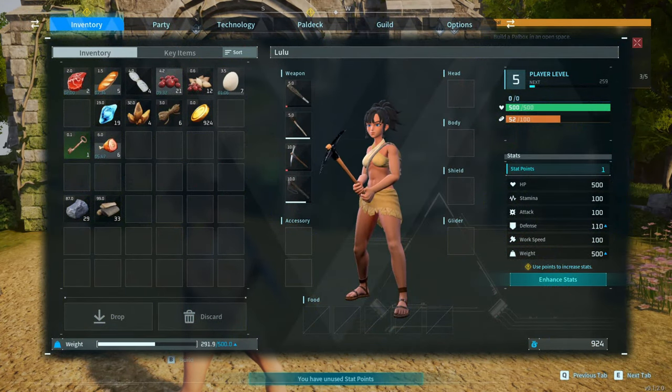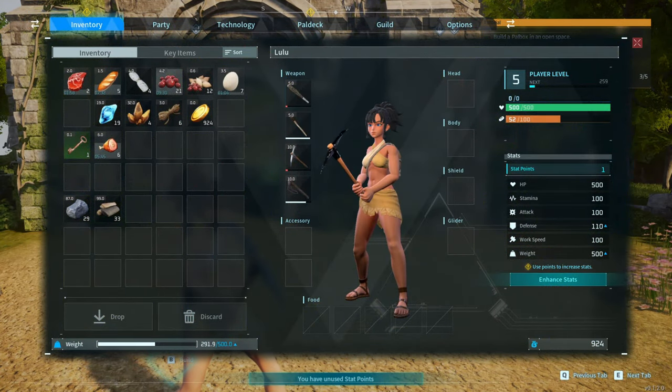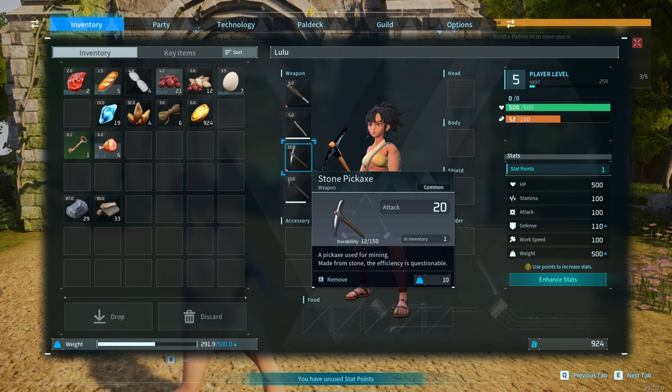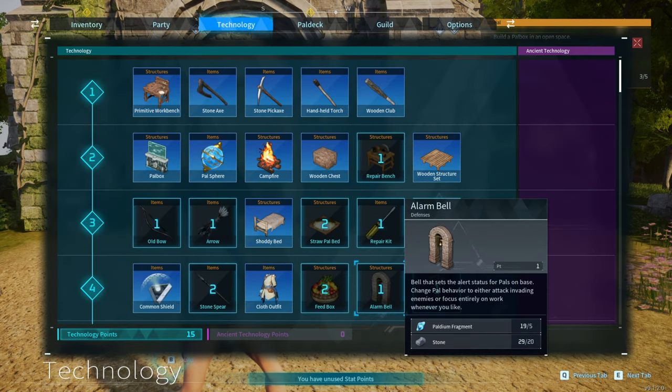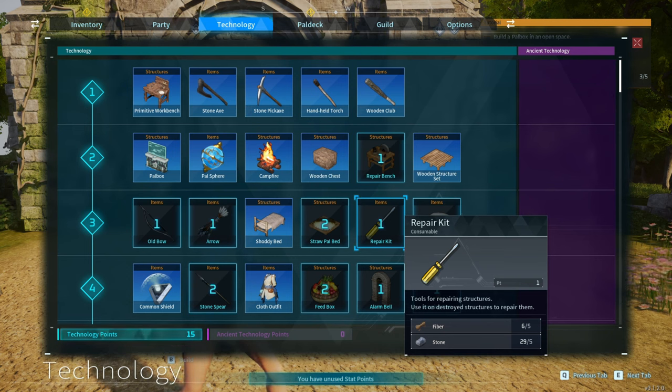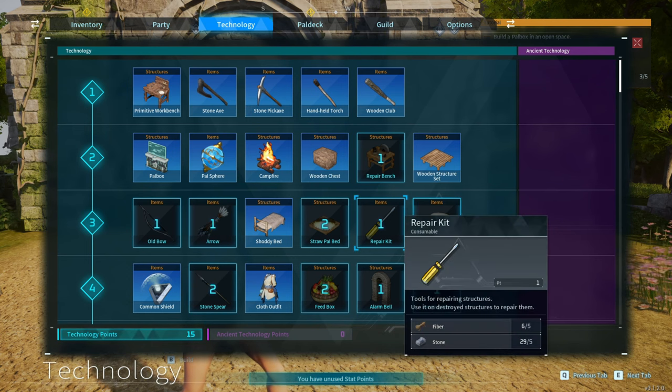We made some basic tools but it looks like these are about to break. I don't have the ability to repair them — I think I need the repair kits, which take fiber and stone, and I haven't found an easy way to get fiber yet other than chopping down trees.